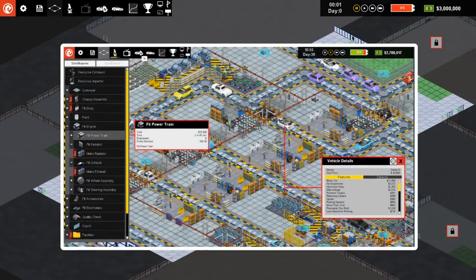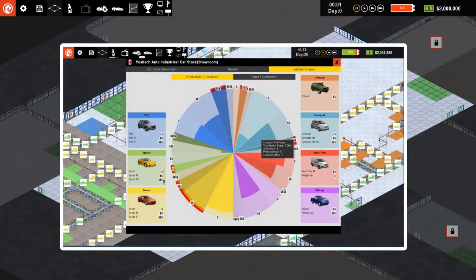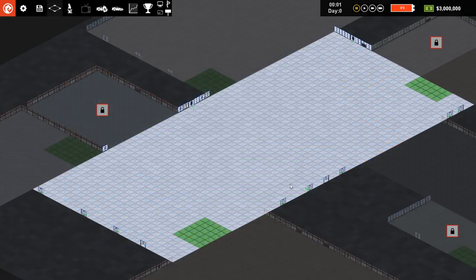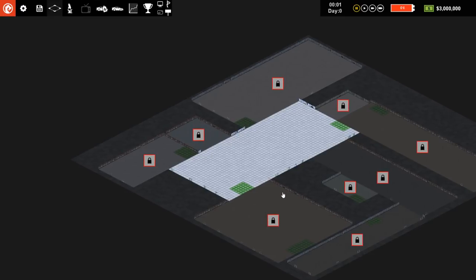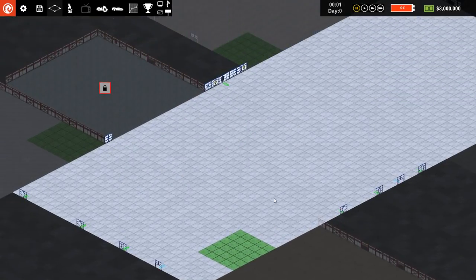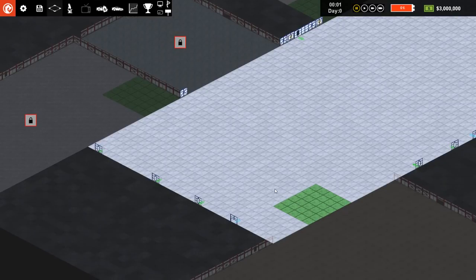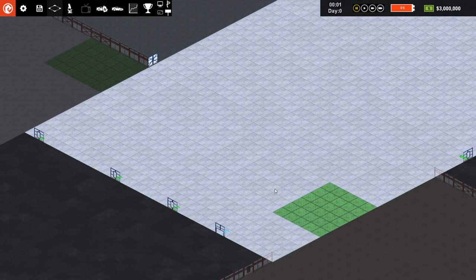Hello everyone, my name is Nathan, and today it's time to have another look at Production Line. This is a game all about producing cars and selling them, still currently in early access, but way further than when I played it last. I started on the biggest map, the Mega Factory, and we're just going to explore the game a little bit, see what's changed and what it has in store for us.